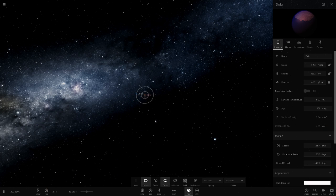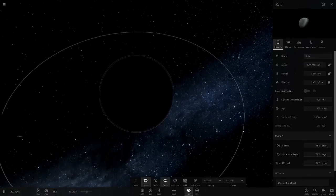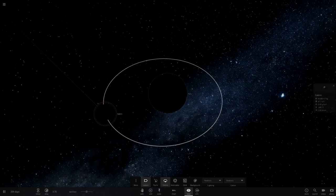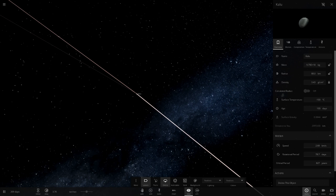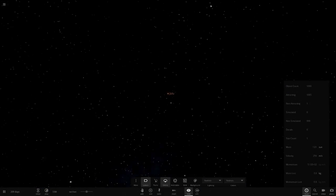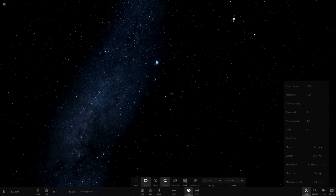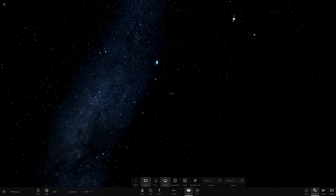That's all for Julu and then we've got one more out here — Kalu — which has a tiny little asteroid moon very close to it. Just asteroids, nothing really visual. If I delete those you only have seven objects, so I've definitely checked everything. That's it for the Julu system — not really much in here.